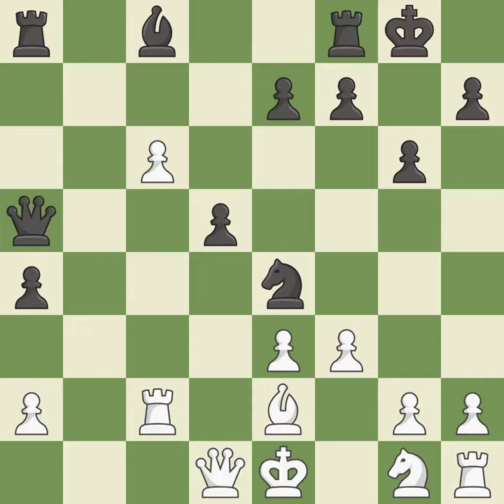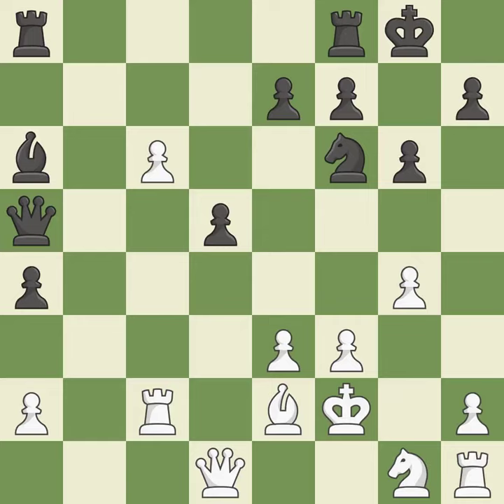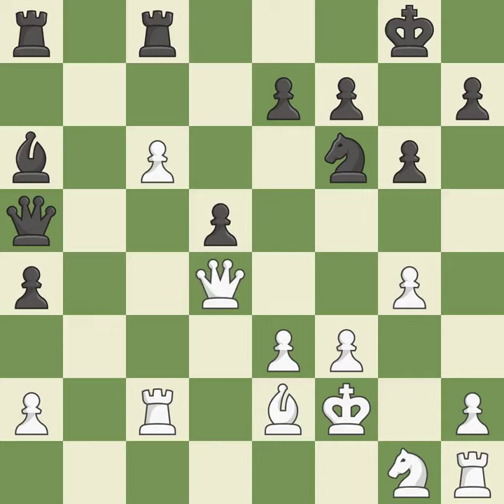By moving a queen from its beginning square, this activates the queen. This steps away from the checking queen. There is a better way to get a knight to safety than this — it is incorrect. This is not the right idea; it is an inaccuracy. Initially black had the upper hand, but now the score is nearly equal. This poses a threat to strike a knight — it is quite good. Although the score was nearly equal, black now holds the upper hand. Only one move worked there, and this wasn't it. This permits the opponent to win a tempo by threatening a bishop — it is a mistake.